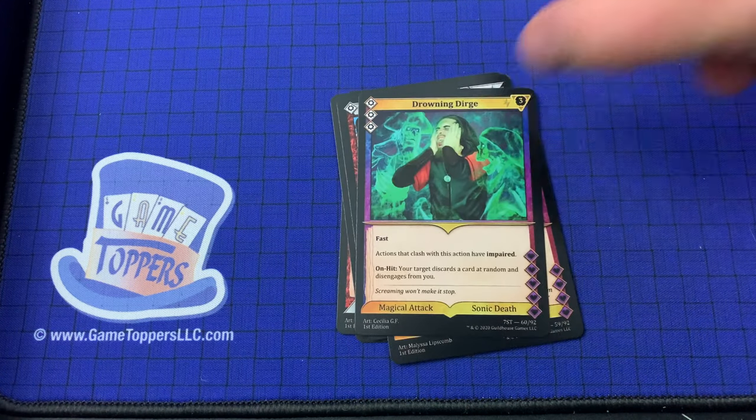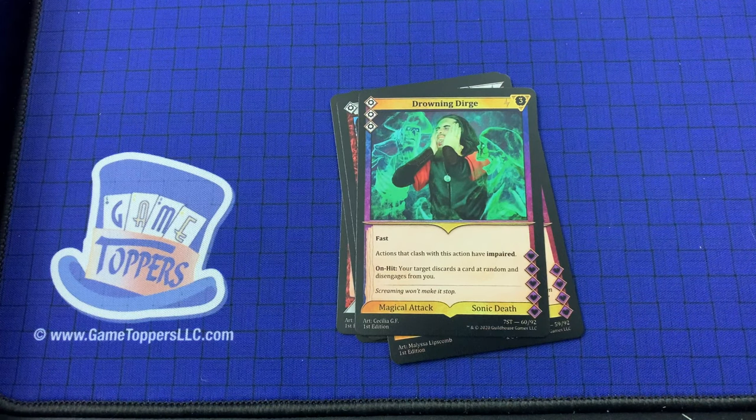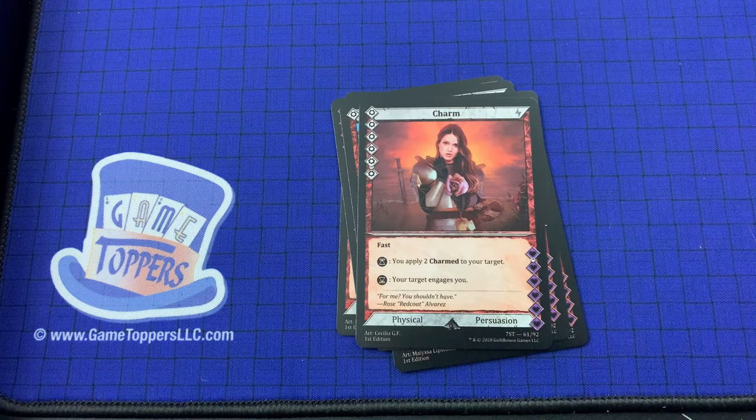Then we have Drowning Dirge — 3 cost, 3 focus. Fast. Actions that clash with this action have impaired — impaired seems to be a pretty serious theme for this deck. On hit, your target discards a card at random and disengages from you. Magical attack, sonic death. Then we have Charm — 6 cost, fast. You apply 2 charms to your target. Your target engages you. Physical and persuasion.